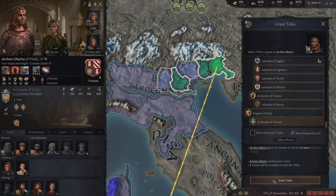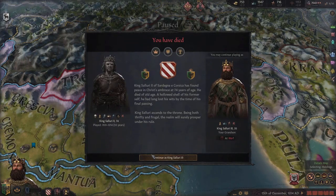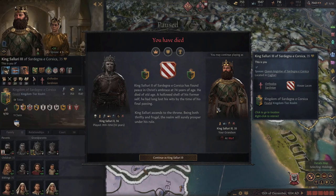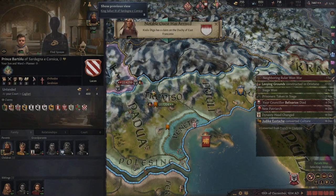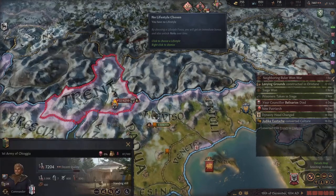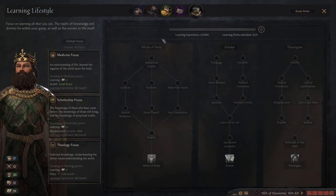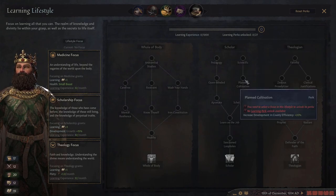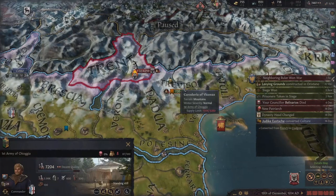I've died, so I'm going to keep playing as my son. And wouldn't you know it, I've got two sons — one genius, and another genius. Let's go ahead and pick a lifestyle. I'm going with stewardship. We've already got the architect tree, which is awesome. I'm going to go up the learning tree and increase development growth, picking up Scientific and Planned Cultivation just to boost our scientific fascination work.